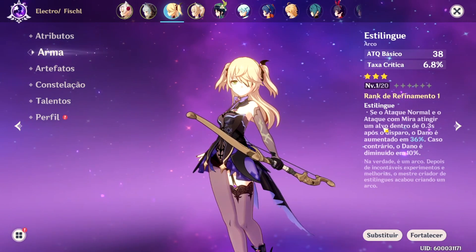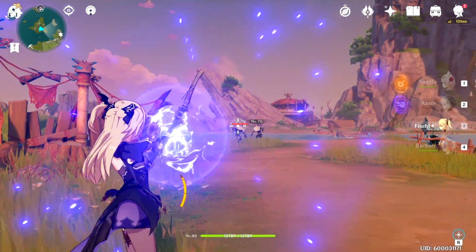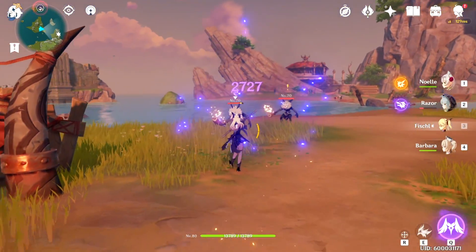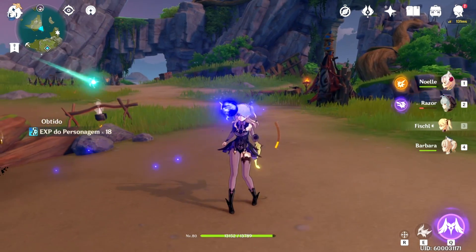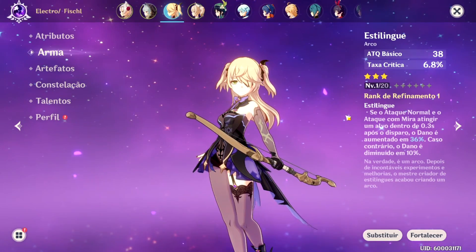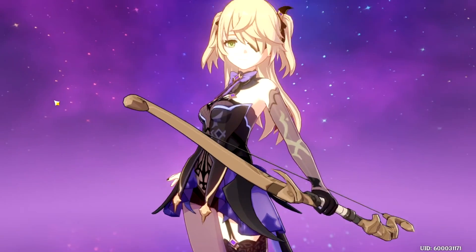Na habilidade passiva: quando seu ataque normal e o ataque com mira atingir um alvo dentro de 3 segundos após o disparo com mira, o dano é aumentado em 36%; caso contrário, é reduzido em 10%. Tudo que você tem que fazer é mirar, atirar, e logo em seguida terá o dano aumentado. Esse arco é bem recomendado para early e mid game — no refinamento máximo, você consegue atingir porcentagens de até 60%.